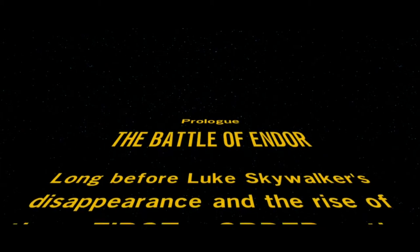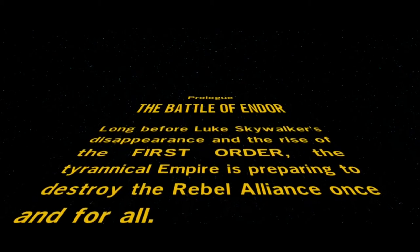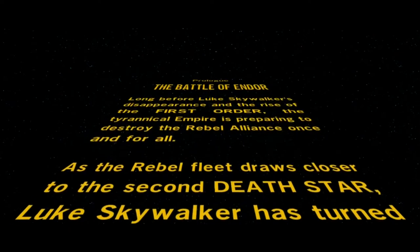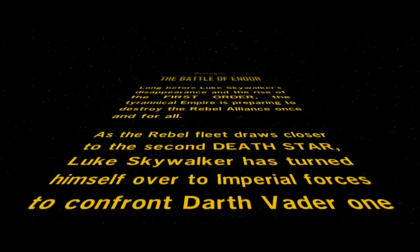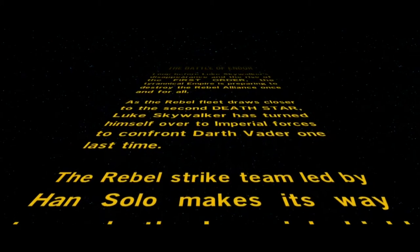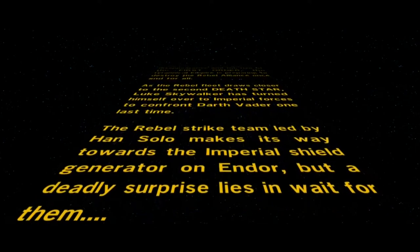Long before Luke Skywalker's disappearance and the rise of the First Order, the tyrannical Empire is preparing to destroy the Rebel Alliance once and for all. As the Rebel fleet draws closer to the second Death Star, Luke Skywalker has turned himself over to the Imperial forces to confront Darth Vader one last time. The Rebel strike team led by Han Solo makes its way towards the Imperial shield generator on Endor, but a deadly surprise lies in wait for them.